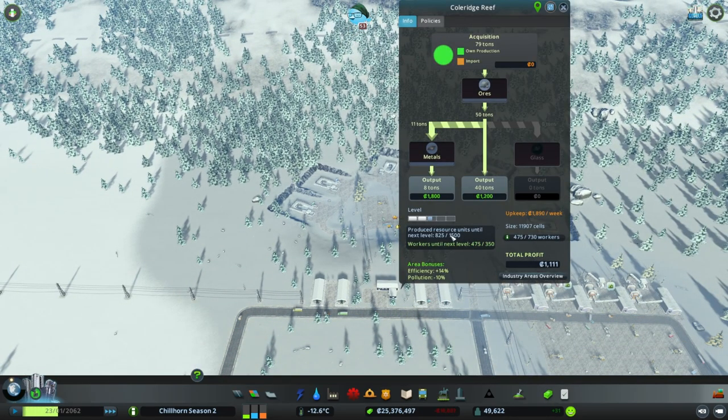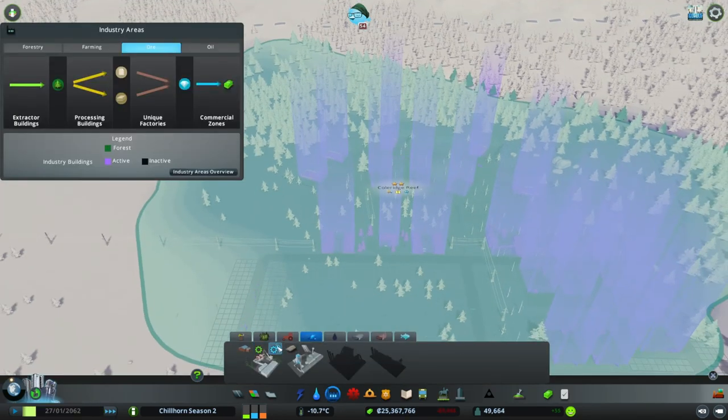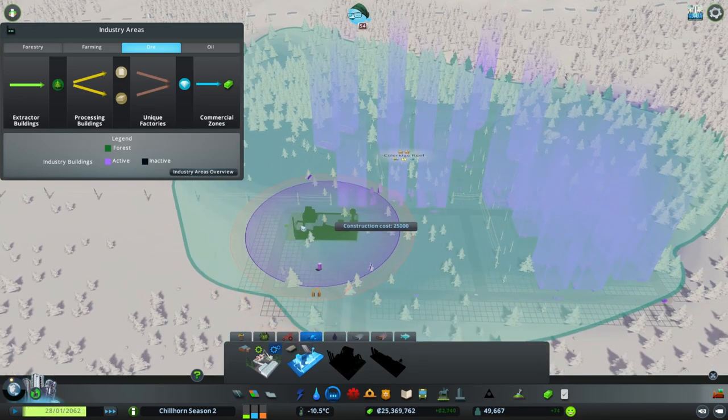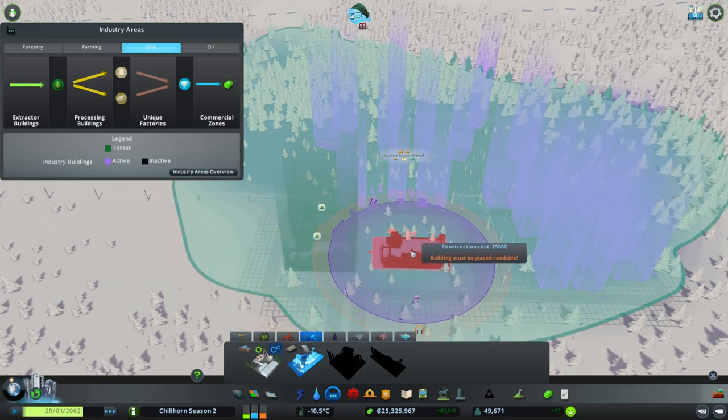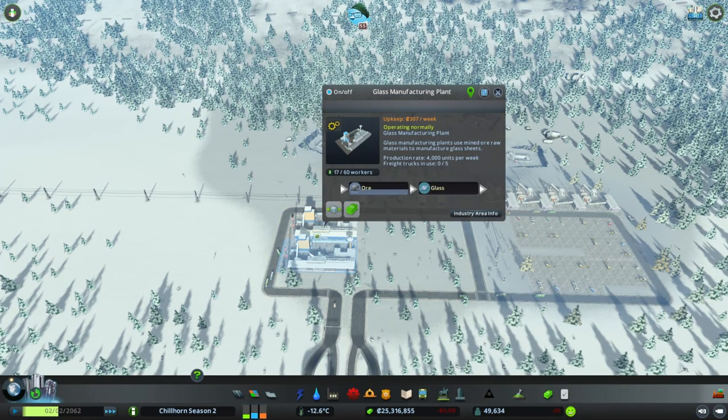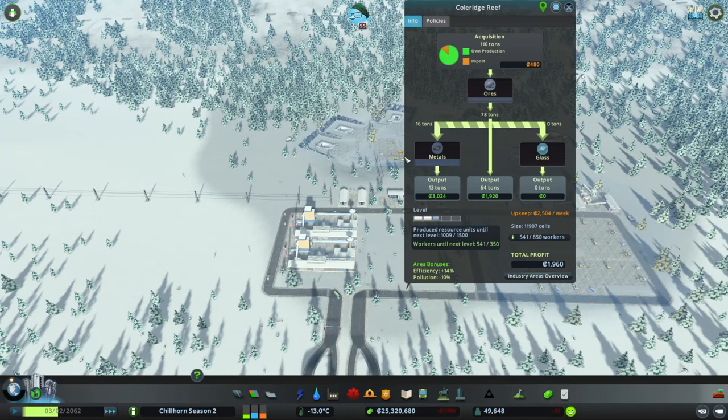We've got to get it up to 1,500 produced resources to move up to the next level. Starting to make a little bit of a profit here — that'll keep going up as we get more and more buildings. We had a new extractor building, which was the glass manufacturing plant, so I do want to place a couple of those down as well. Just want to make sure we get enough resources out. We're making 78 tons and 16 tons here. That should be fine. We're going to get those populated. Let this roll — plenty of workers. We might even have enough for the next level. I think it's 500 to get to level 4.